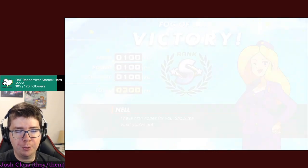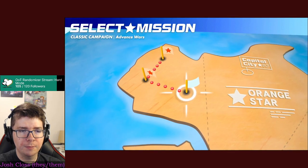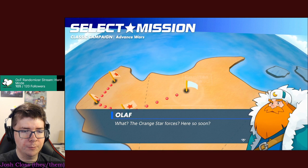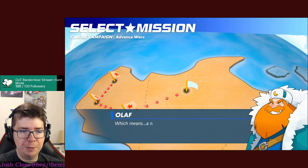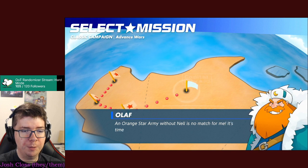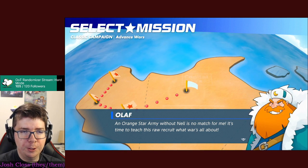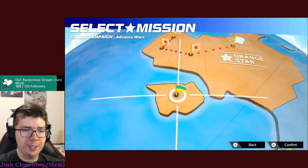Perfect score - 300 points, 12 strikes, 4 turkeys. Olaf sees the Orange Star Force and realizes Nell isn't present - a new commanding officer. He declares he's lost a few battles lately but no more - an Orange Star army without Nell is no match for him. He references Homestar, whose influence lingers. It's time to teach this raw recruit what war is all about.